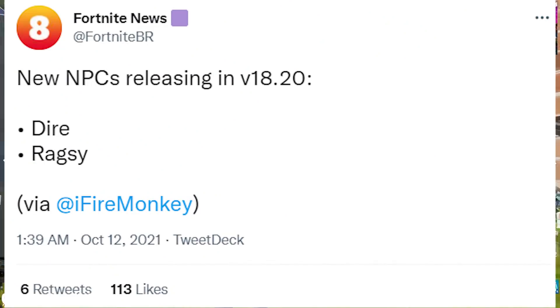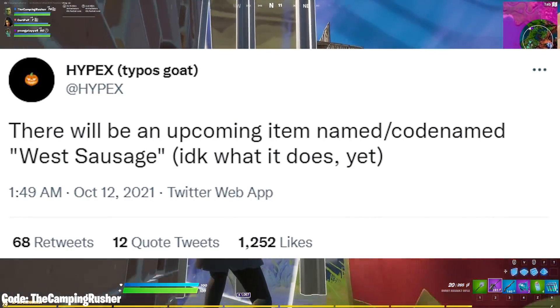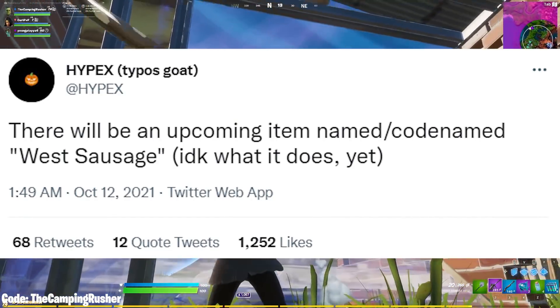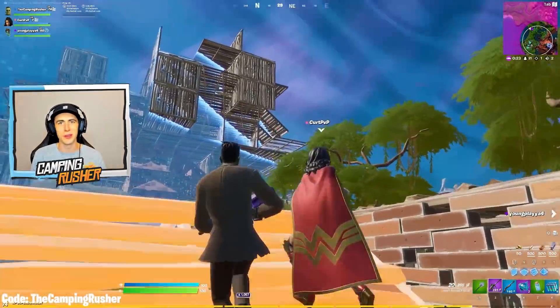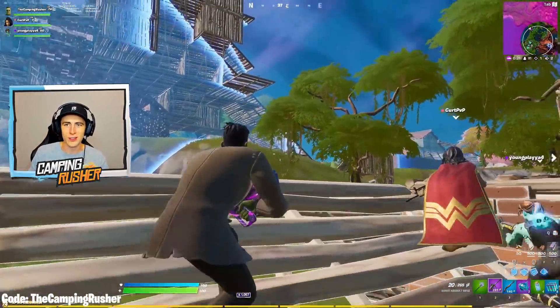There's still lots to go though. First, new NPCs in 18.2 — Dire and Ragsy. Also, there will be an upcoming item code-named West Sausage. I don't know what it does yet — take your guesses down below, ladies and gentlemen. What could West Sausage mean?